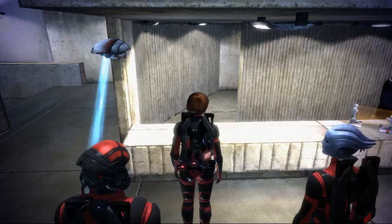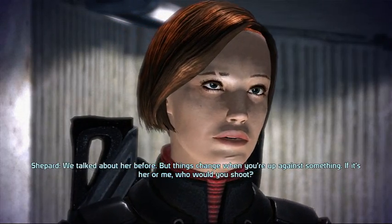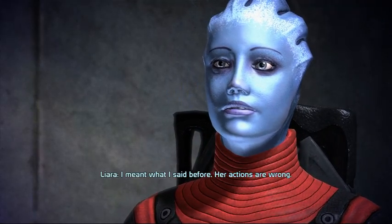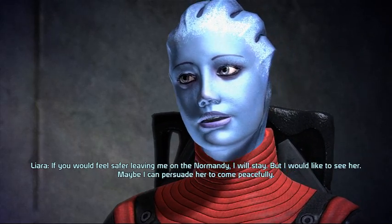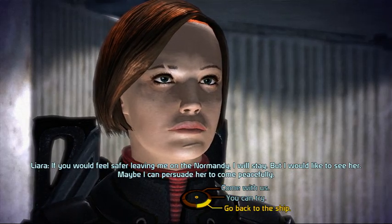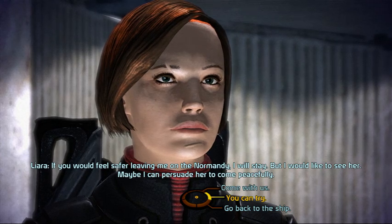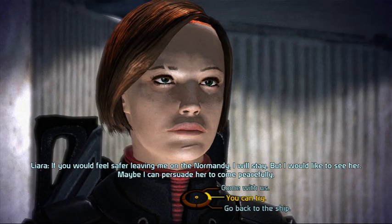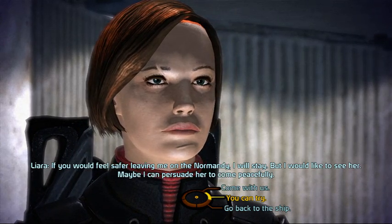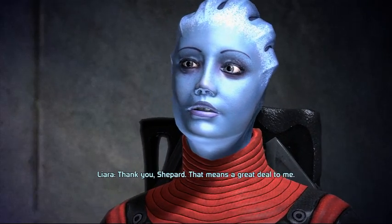She is here — I can't believe it. Liara speaks up: if it's her or me, who would you shoot? Her actions are wrong. If you would feel safer leaving me on the Normandy, I will stay — but I would like to see her. Maybe I can persuade her to come peacefully. I've only turned down Liara once. I think Ruthless Shepard said no, you're a danger to the mission. But this Shepard has been kind of dating Liara, so she's going to give her a chance.